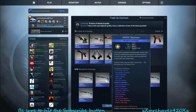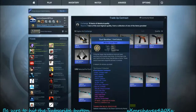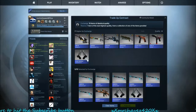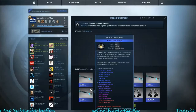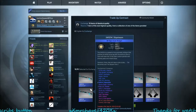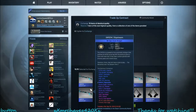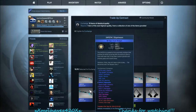Everything in this trade-up except for the Directive is going to come out factory new. I also used Ventilators because I try to get super low float so everything would come out factory new. I didn't look at the Directive — I'm assuming it only can have a certain float, probably like 0.06 or less. That's why it only turned out minimal wear, because everything else is like a .0 float but this would come out a .11.